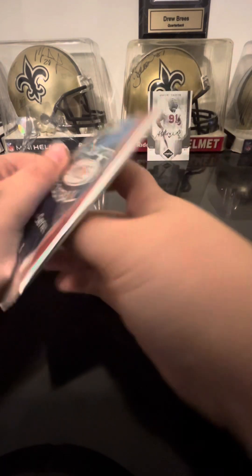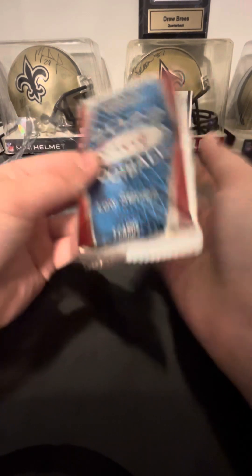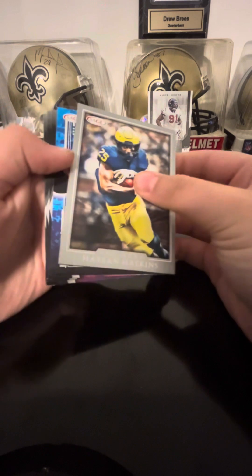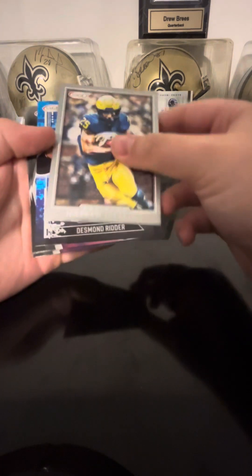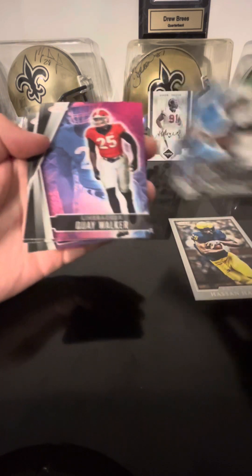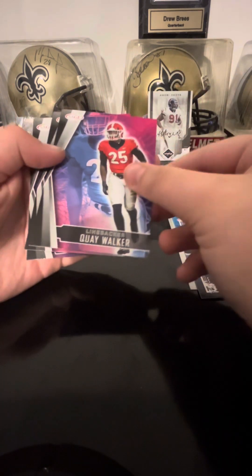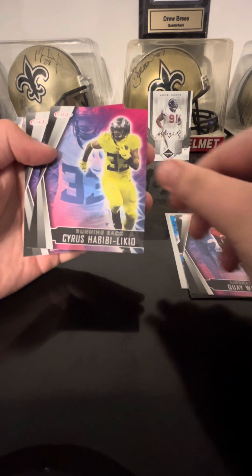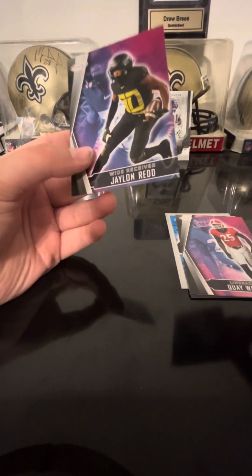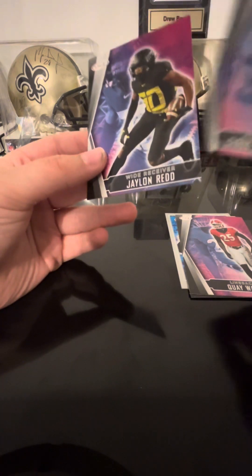Alright, let's get into the Sage because I feel like we're not going to get anything good from here. We got Hasan Haskins — this is 2022. Desmond Ritter, Quay Walker, Cyrus Habibi-Likayo — not good at pronouncing — and Jalen Red.